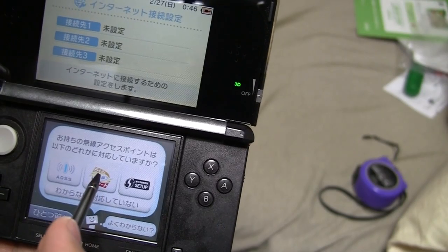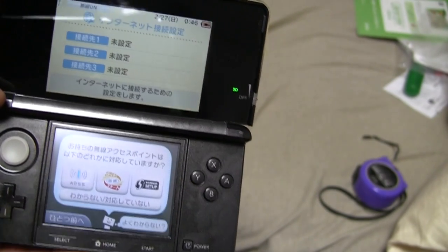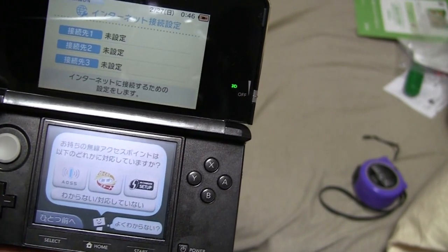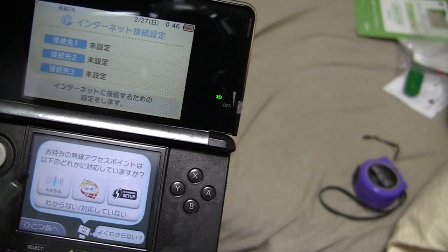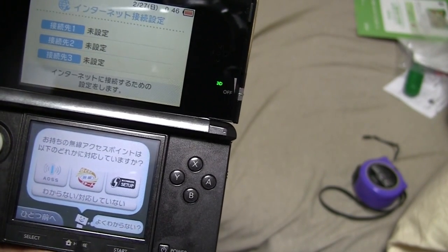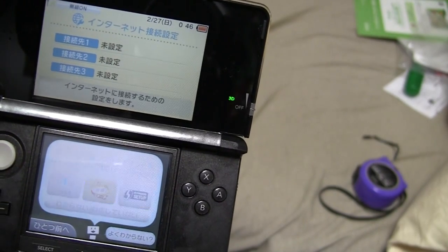I have the middle one, I'm guessing. One person asked about the Nintendo Wi-Fi USB connector. I'm pretty sure they use the AOSS, so you can click that one if you have it. My wireless router has this — Raku-raku start.